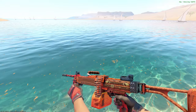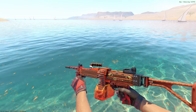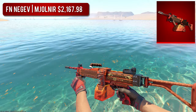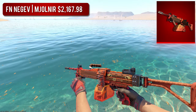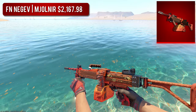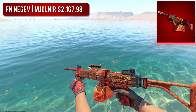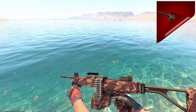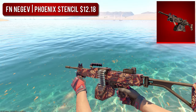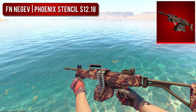Next up, we have the Negev. For the high-tier option, we went with the Factory New Mjolnir, coming in at just over $2,100. No, I do not think it's worth it whatsoever — why are you paying two grand for a Negev skin? There aren't that many other good options, but for the budget option, I went with the Factory New Phoenix Stencil. I really do like a lot of the skins from the Havoc Collection because of that graffiti vibe, and the Phoenix Stencil falls under that same umbrella. It is a mostly blue skin, but the reds in it do pop.